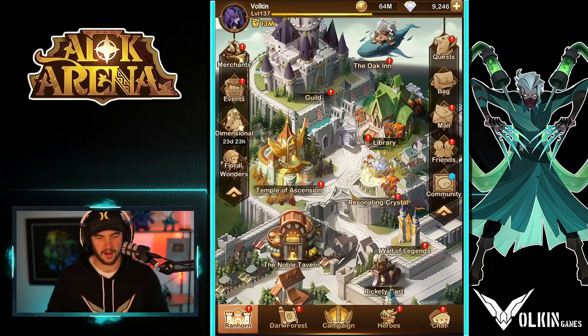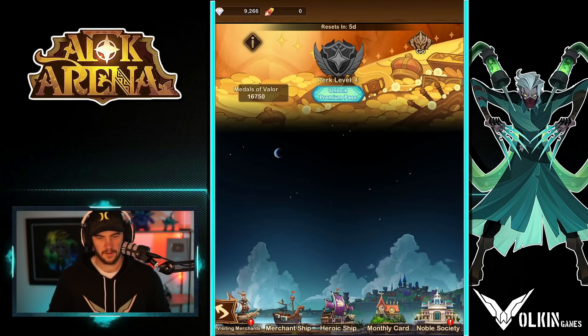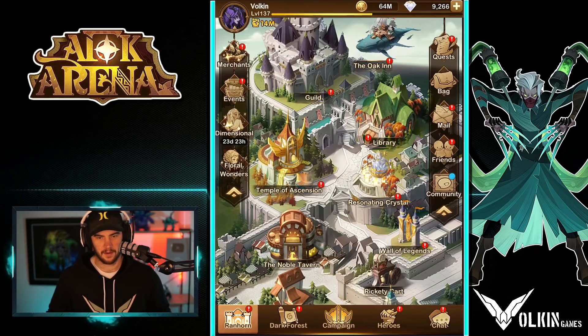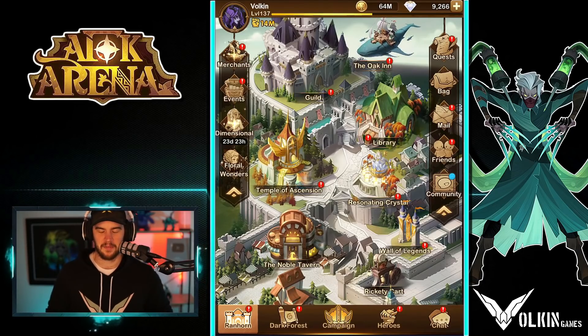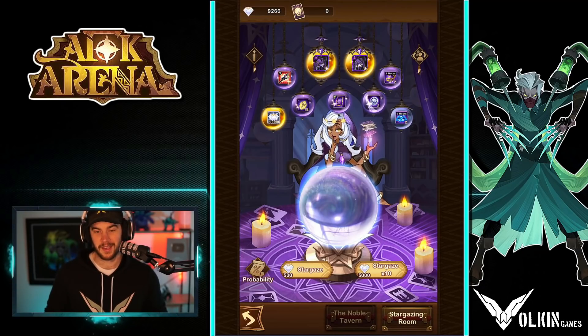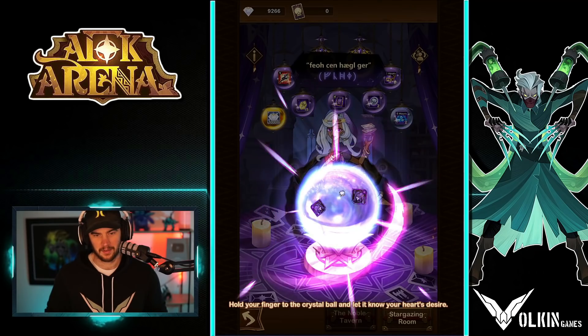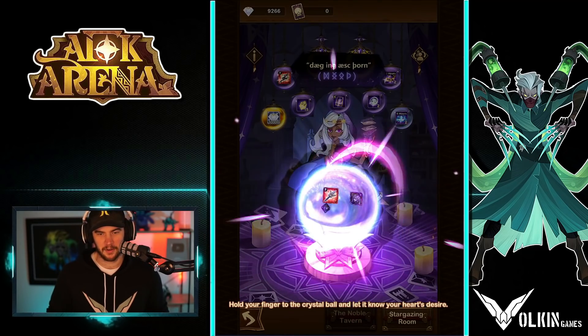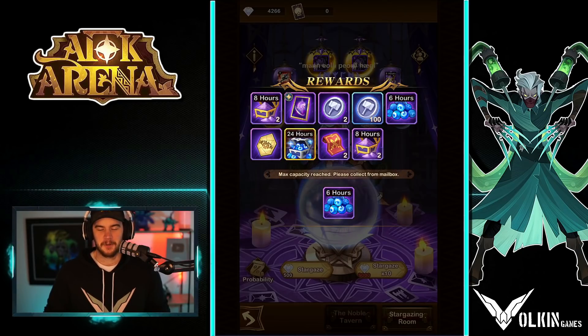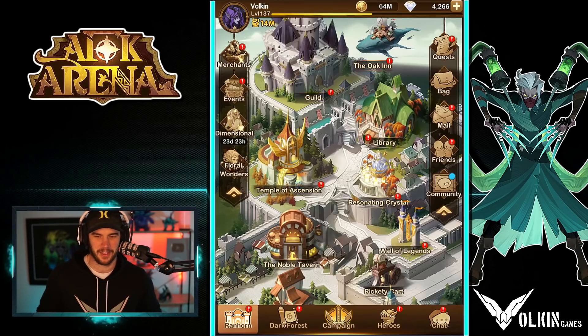Let's go to the stargaze. Actually, shop first — nothing to collect there. I'm looking forward to the new noble society things coming in because I want to beef up my Lucretia as much as possible. So let's go back to the stargaze room. Hopefully we can get it in one and we don't need more diamonds, because then I can go ahead and summon for my chicken from the select summon. Please give me Lucretia — please. There it is. We got a light bearer card.